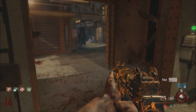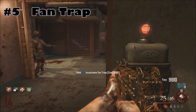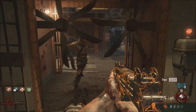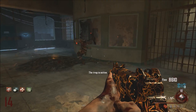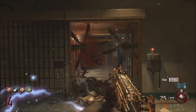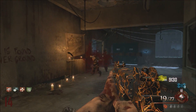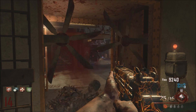The number 5 spot goes to the Fan Trap from Mob of the Dead. The reason I put this trap above so many others is simply how badass it is — look at it shredding these zombies. It is in a little bit of a weird location in the warden's office, because when you activate it from one side, you really gotta watch your back on the other. But I think it's great. It's only 1,000 points and it's just so badass. I absolutely love this one.